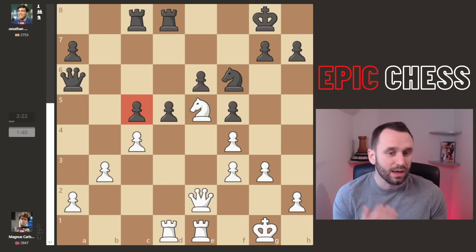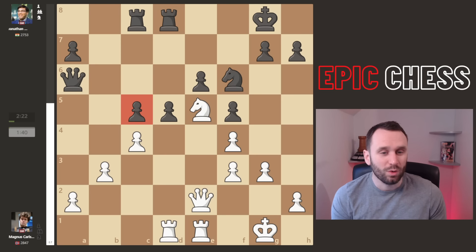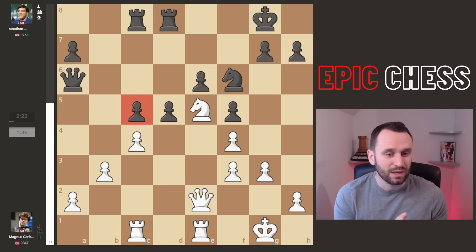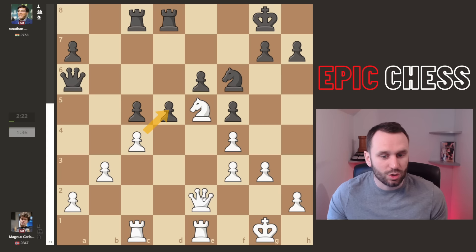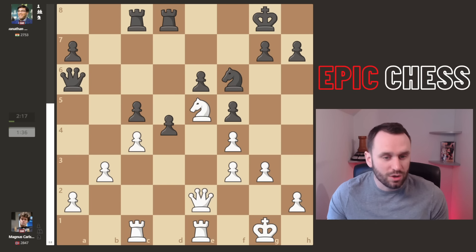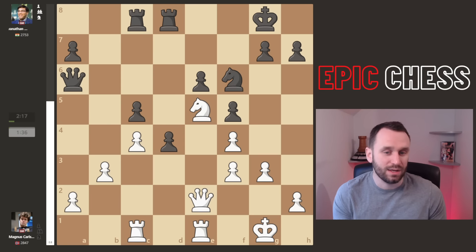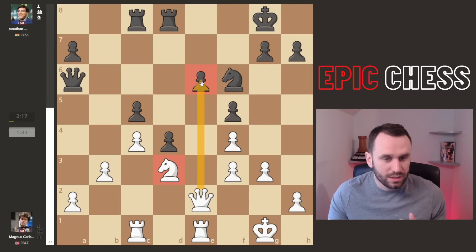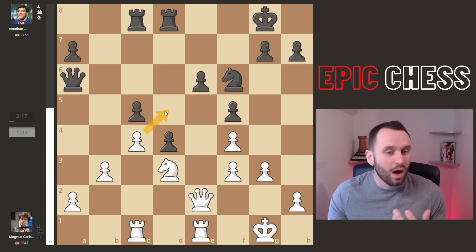Rook B to C8, covering the C5 pawn — which could be tender as a fillet steak cooked rare. That's why Magnus goes Rook C1, targeting this pawn some more. There are threats in the air: takes, queens come off, rook recaptures, then these rooks quickly double — pressure, pressure, pressure. That's why we see D4 now played: Vishy understands that Magnus gets a nice strategic idea, opening up the eyes of these bishops.